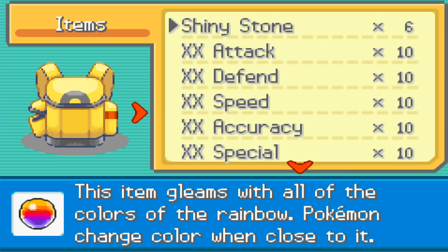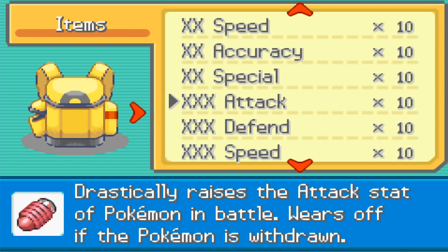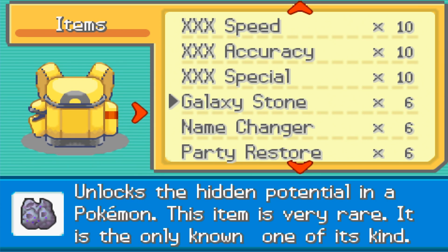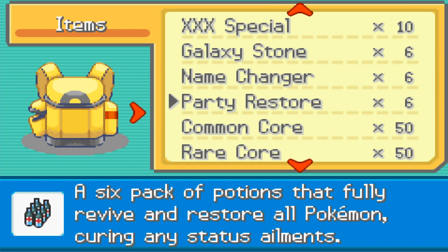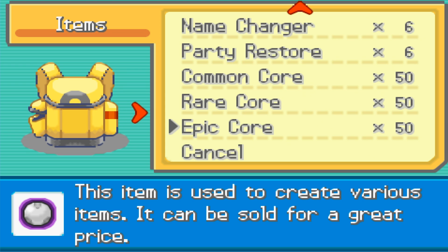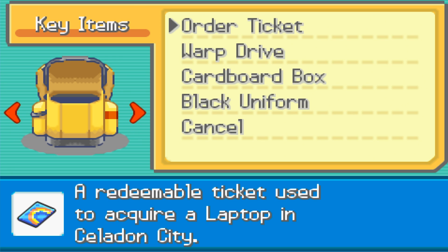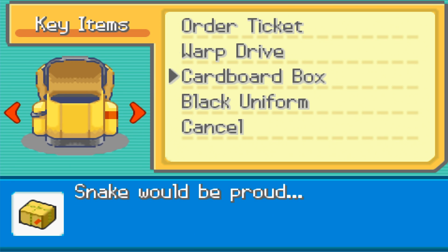We also got Double X Attack, and a Triple X Galaxy Stone that unlocks the hidden potential of Pokemon — very rare, one of a kind. There's also a Name Changer, a Party Restore — a six pack of potions that fully revives and restores all Pokemon. Then Common Core, Rare Core, and Epic Core items used to create various items or sell for decent prices. And an Order Ticket, redeemable to acquire a laptop in Celadon City.